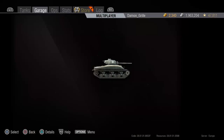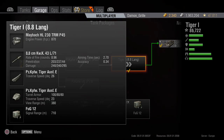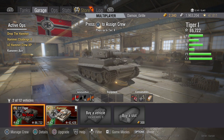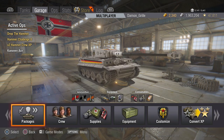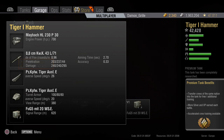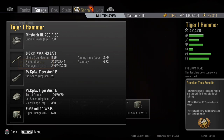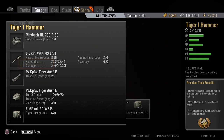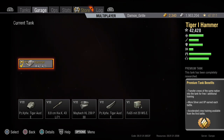There is one other difference I managed to dig out by going into the package view. This is the view of the long 8.8 on the Tiger I, and if you look at the gun stats there we've got an accuracy of 0.34. If we jump over to the Tiger Hammer and go to packages, you notice we have an accuracy of 0.33 - so there is a very slight difference, a tiny bit of increased accuracy in the Tiger Hammer, but I'm not sure you're going to notice that one too much.